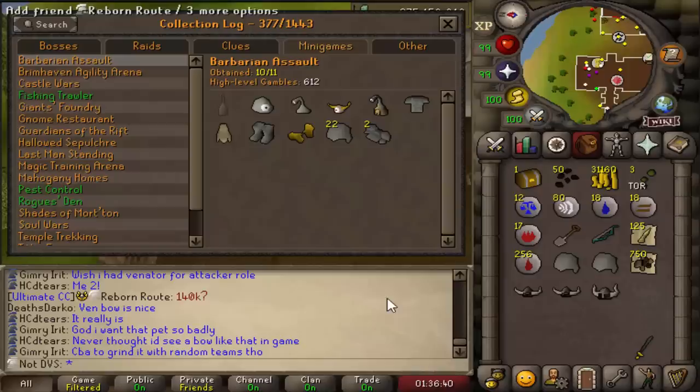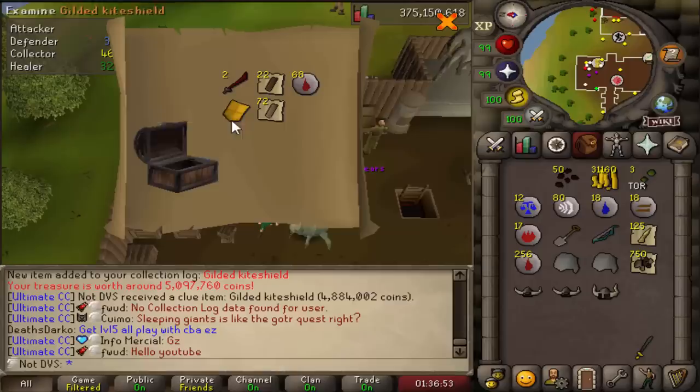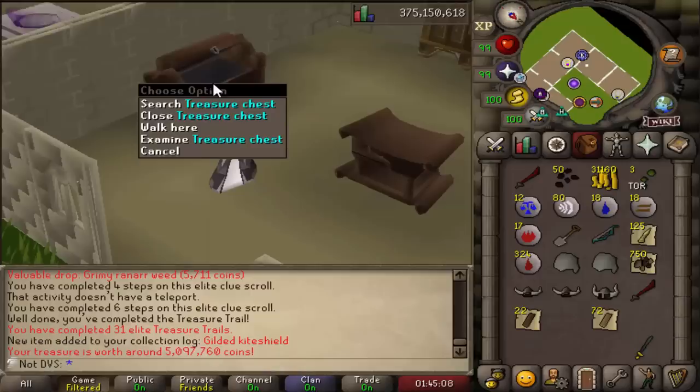Over 600 total gambles now — up to 612 — and time to open another elite clue. I just got my first piece of Gilded! This is the first piece of Gilded I've actually ever had across all of RuneScape — absolutely amazing. The thing that sucks about this is if I store it in my house, I can't actually take it back out unless I get all 4 Gilded items. So for now, since I'm just doing a bunch of BA, I'm going to keep it on me. It looks pretty cool and I can use it when I do Defender with my hammer — it's not really making me lose an inventory slot, so I'll hold on to it and probably store it in my treasure chest when I'm done with BA.